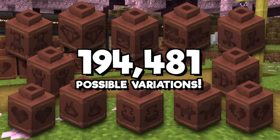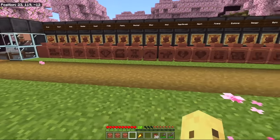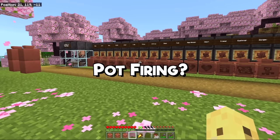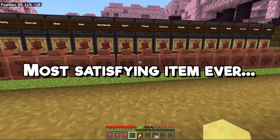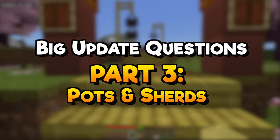There are over a hundred thousand variants of it, and it's an item that can be both really common or really rare. It can show off your accomplishments or it can be a fun decoration. What's the deal with pot firing? How can you trade for these? And why is this the most satisfying item in a way that most people haven't considered? Allow me to answer all of that in Big Update Questions.